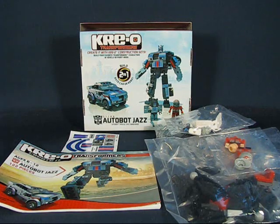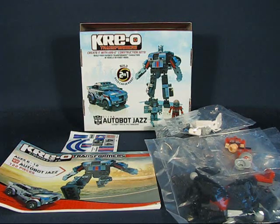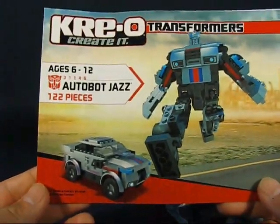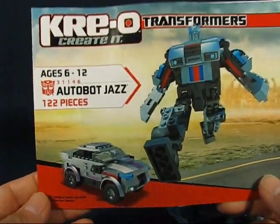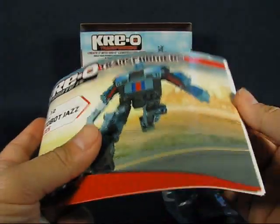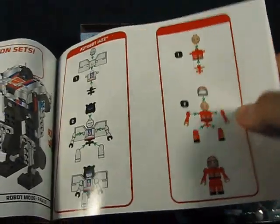We're back and we have the contents of the Creo Transformer Autobot Jazz out of the box. As you can see it comes with quite a few items in a small little package. Let's take a look at each item one by one. We have here the assembly manual to put Jazz together in either the alt mode or the bot mode. It's pretty detailed and also shows how to put the Creons together as well.